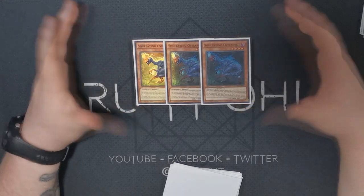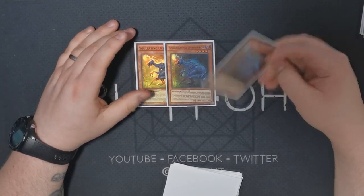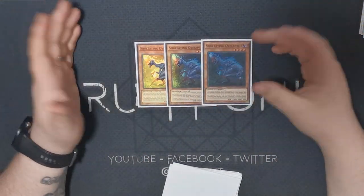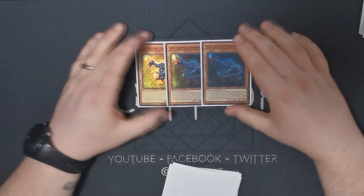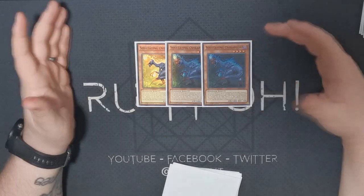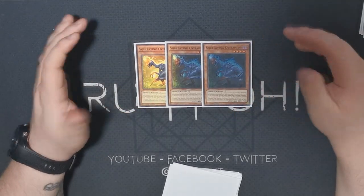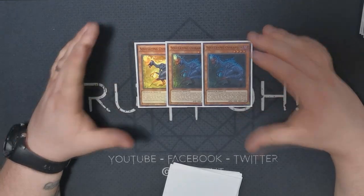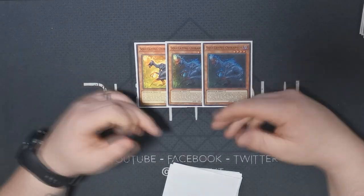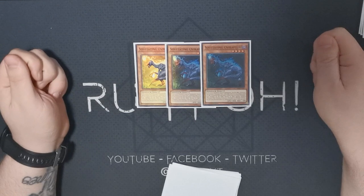We have three copies of Oviraptor. This is probably the most important normal summon in your deck. It can fetch your babies which you're going to pop, it can add Conductor Tyranno, and it can basically do everything. More often than not it's going to be fetching you your Miscellaneousaurus or a Baby Sarasaurus depending on what line of play you want. It really sucks if they hand trap this and you can't use its effect. Definitely must play three copies — without this the deck is just dead.